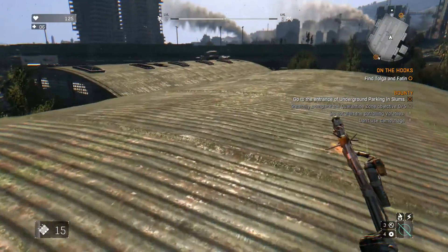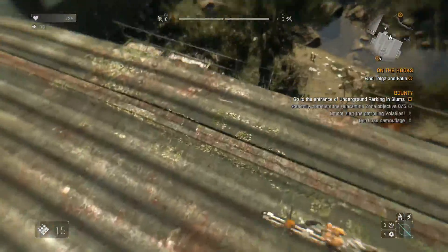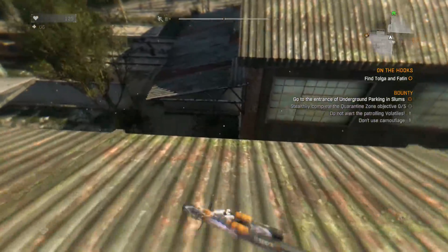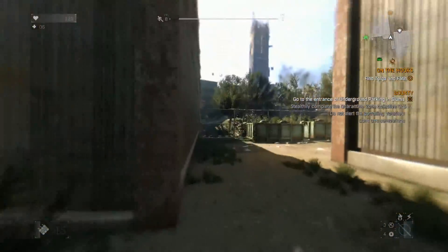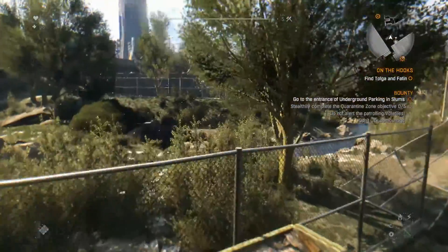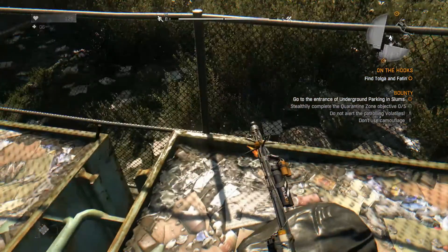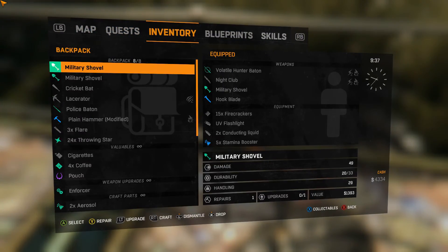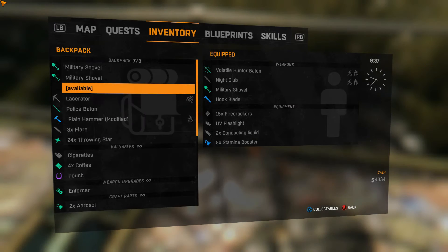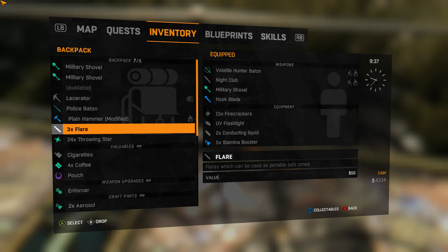Protect. Does that mean I have to protect someone? I don't get what's happening there. I've also found that there's these things here. Inventory's full, so let's actually look at the inventory — anything I want to dismantle. Lacerator, we've put something on that one, so we'll keep that.